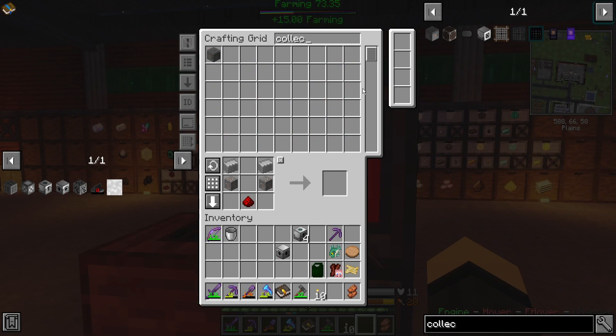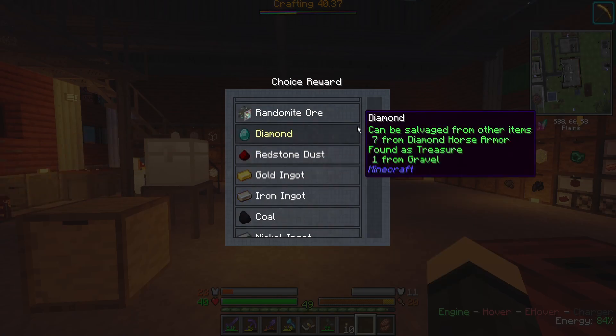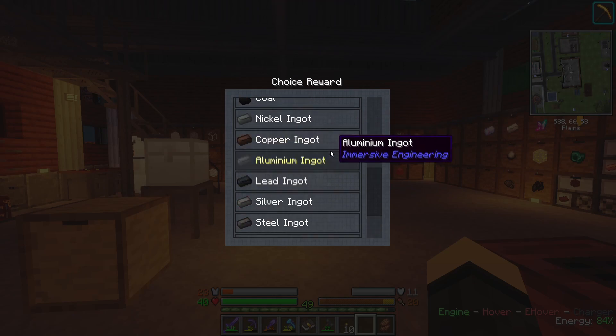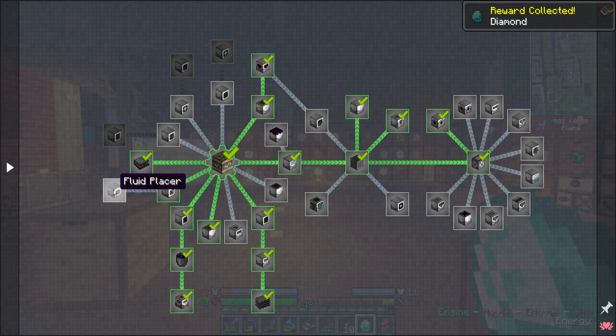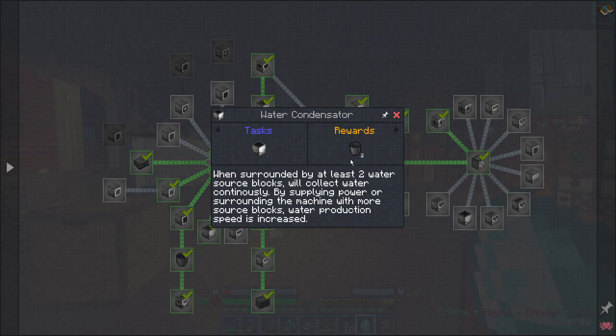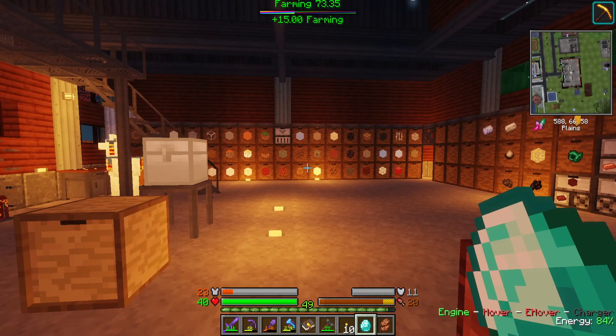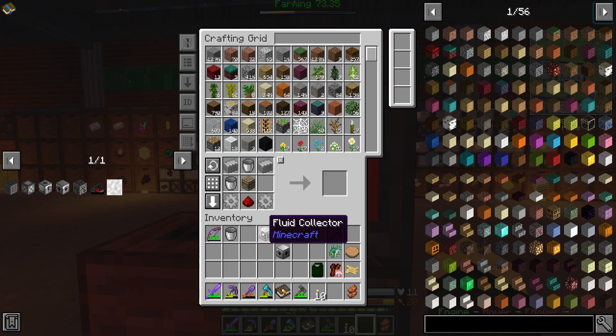Go ahead and get that fluid collector too. That knocks that quest out. I'll probably take the diamond. Fluid placer — it could be handy in the future. Water condensator is just infinite water production. Dye mixer is kind of annoying to use. Breaker, animal feeder, oscillator factory, animal vapor separator. I do need the rancher and the feeder still.